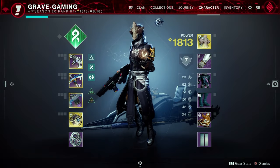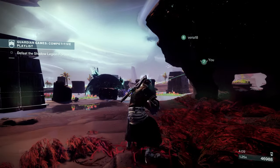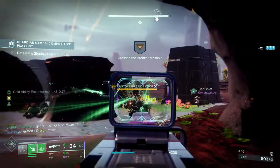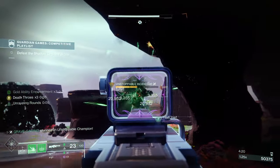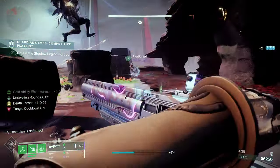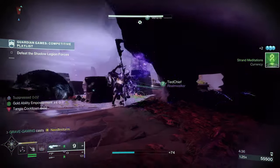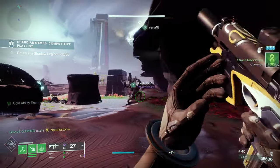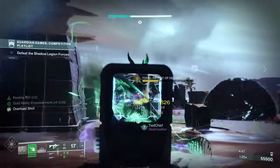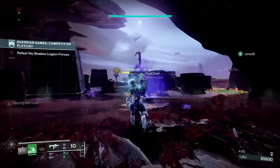Last but not least, Chromatic Fire for the Warlock. Kinetic takedowns now have increased damage and range, and the cool part is that the explosions now apply subclass-specific effects: blind for Arc, scorch for Solar, slow for Stasis, and sever and weaken for Void and Strand respectively. This means you can build around a lot of different subclasses with Chromatic Fire, and it's definitely something I'll be pulling out of the vault to try out when the next season launches in just another week.